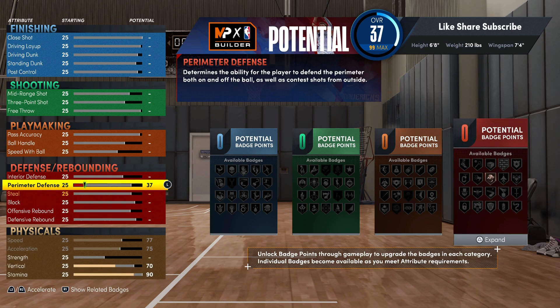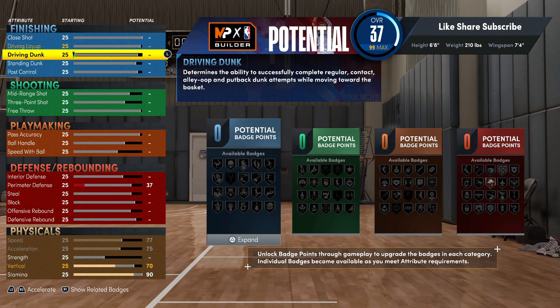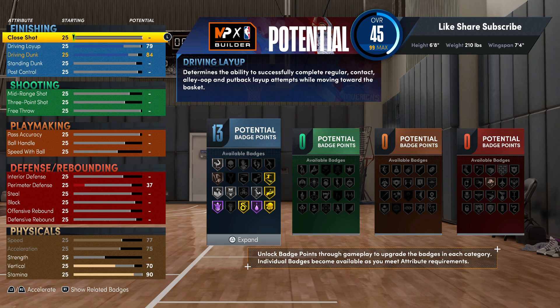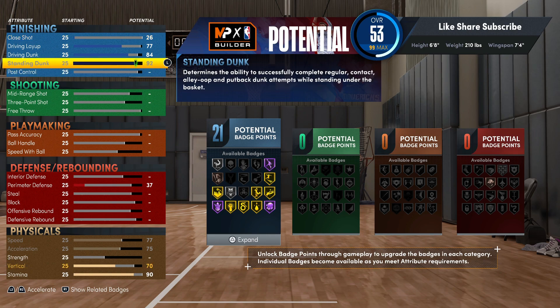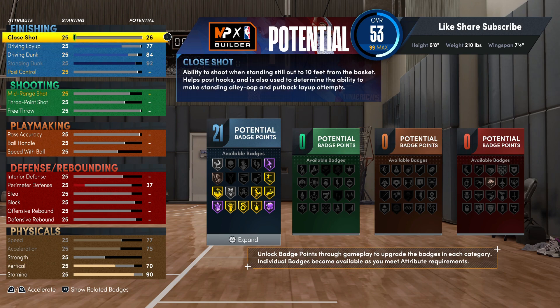Off rip, this build is fire in the finishing area. We're gonna go 84 on the driving dunk so you're getting the pro driving contact dunks. Your driving layup you want to go 77. Max out the standing dunk — gotta get that — so 92 on the standing dunk, so you're getting gold Rise Up and gold Posterizer.